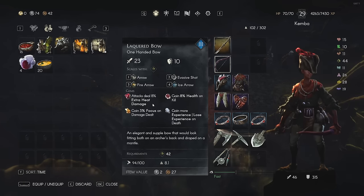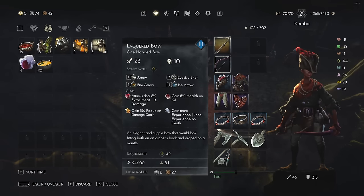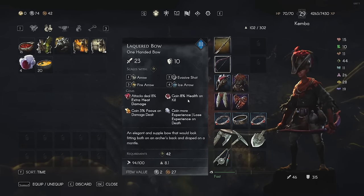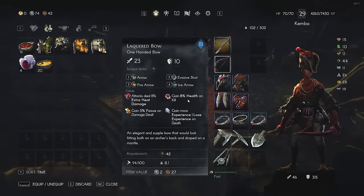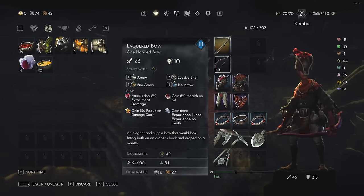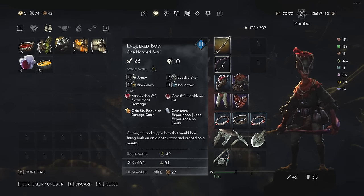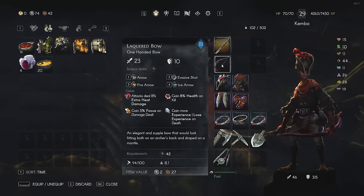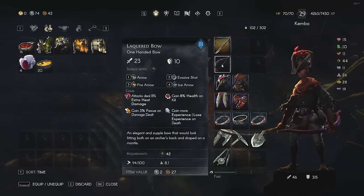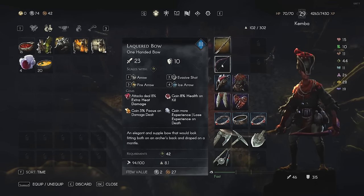One of the cool things about using regular weapons is that you can slot up to 4 gems, as opposed to enhanced weapons where you lose 3 gem slots — I only have one on an enhanced weapon. The gems I've slotted include one that adds 8% extra heat damage on attacks, 8% health on kill — which is crucial since I only have 70 health — and 3% focus gained each time I deal damage, which is important since focus is our primary damage resource.